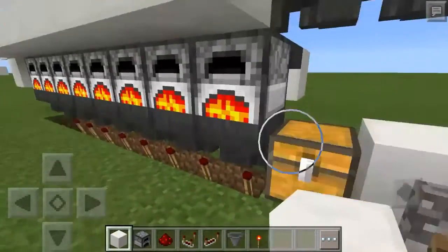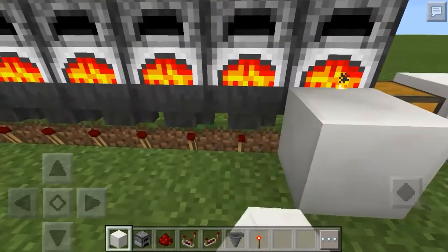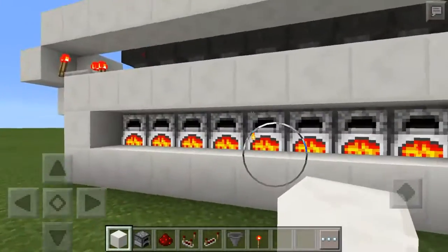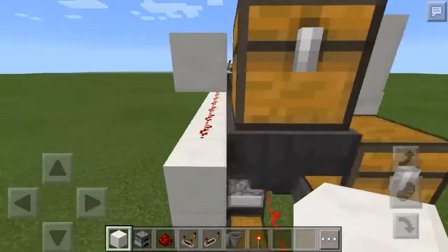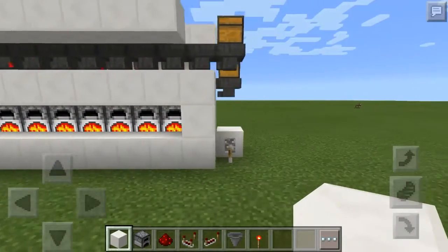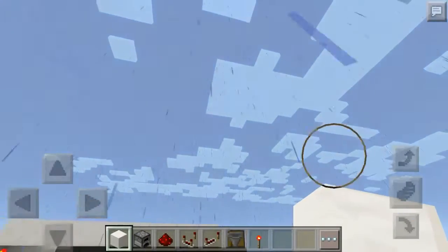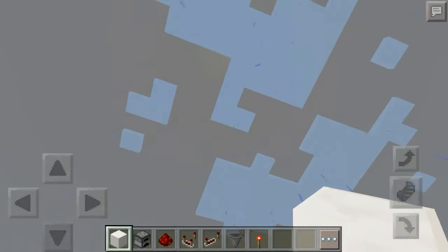You can clean this up however you want. I would probably take this chest, place it one further back, put a hopper into that, and then frame it — but you can do it however you want. Anyways guys, that is it for the tutorial. I hope you enjoyed it — this is a very useful circuit, which is why I did a tutorial on it even though it's not my design. If you enjoyed it, please leave a like and subscribe. Have a nice day and I'll see you guys next time, bye.